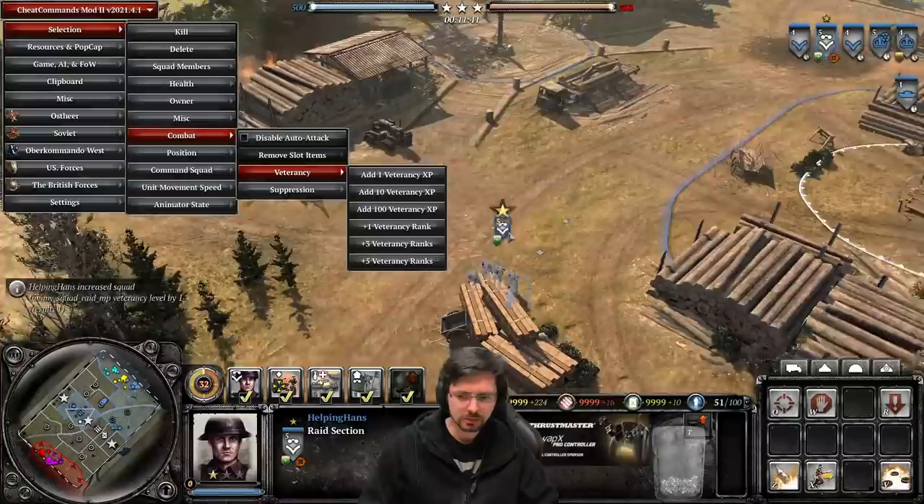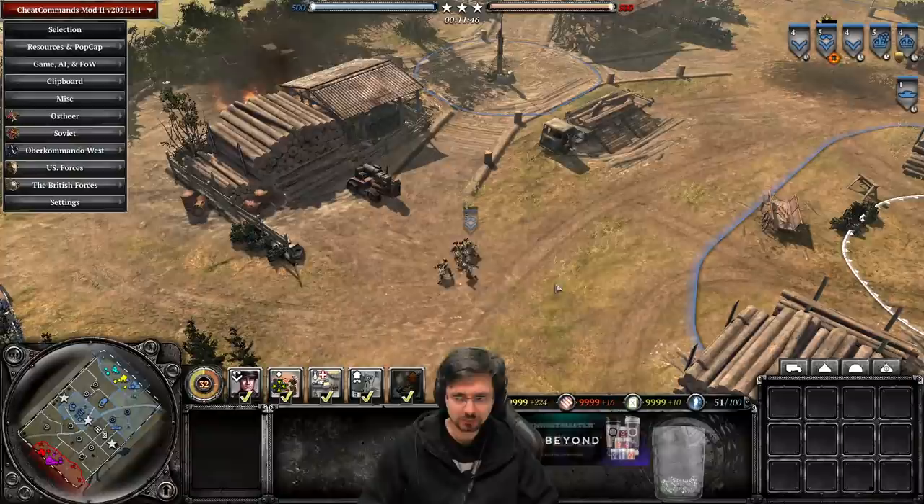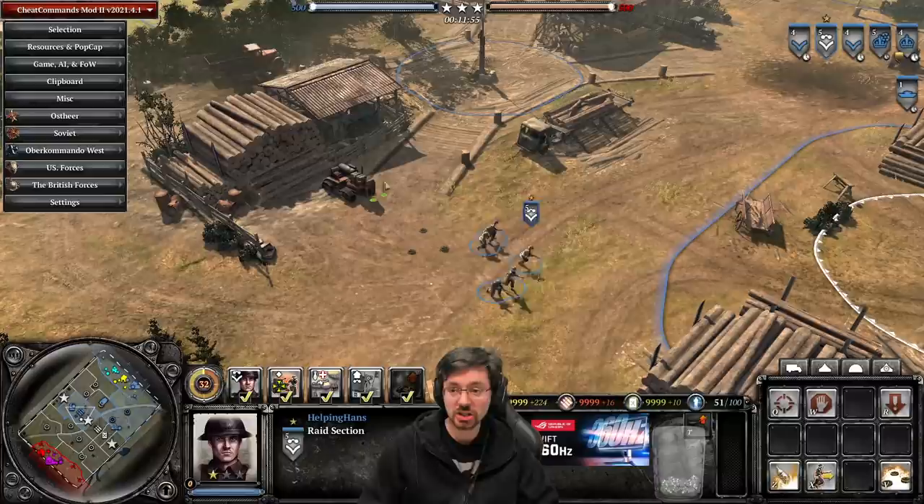Once they get Veterancy 1, they can then put down mines — pretty much exactly the same M6 modified mine that the engineers and sappers get. The cost and mine type are identical, as you can see by clicking on the sappers squad.